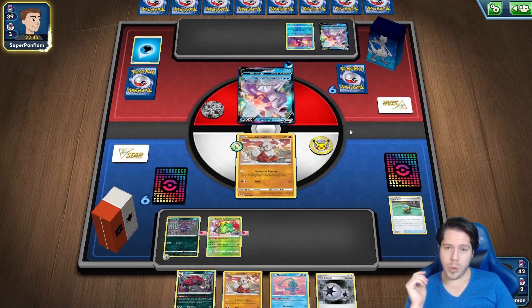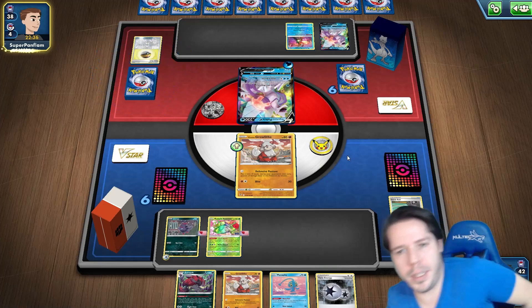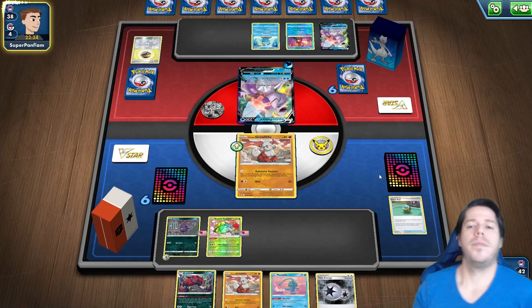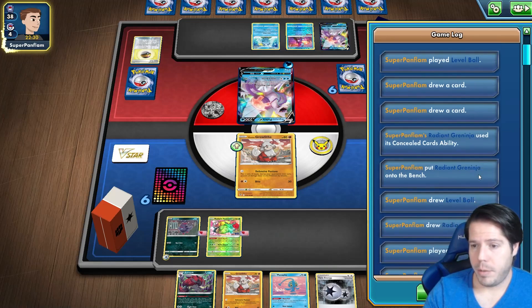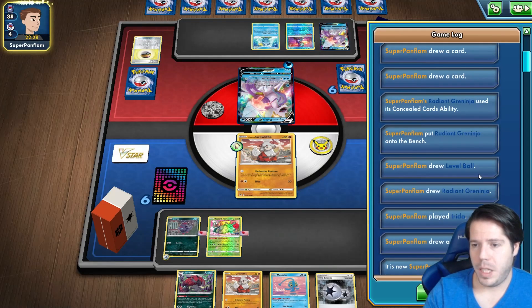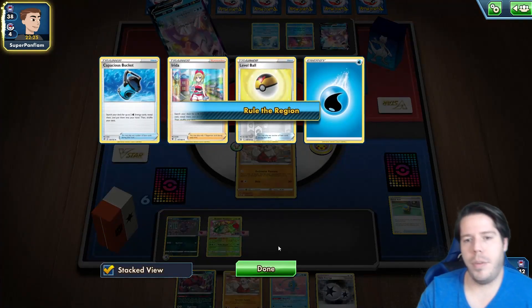Radiant Greninja would actually be a really big problem. If they attach, retreat, evolve into Palkia VSTAR, power up and knock out Growlithe and Zorua that would be really scary. What did they search with their Irida? Level Ball and Radiant Greninja — so maybe it's not even in the back of the deck.